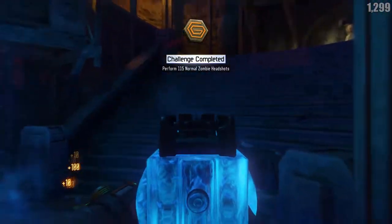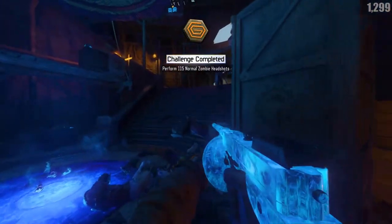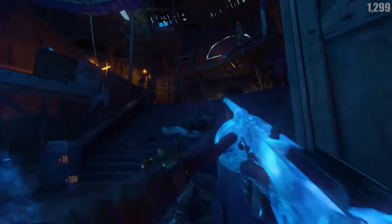The second challenge is to perform 115 normal zombie headshots, and this will award the player with a Pack-a-Punched weapon.